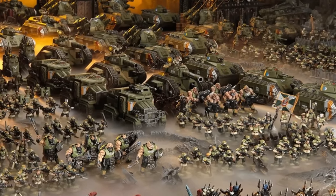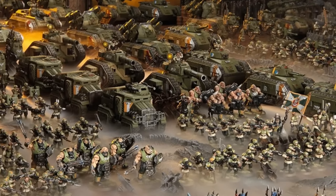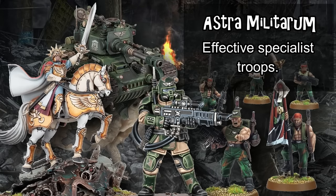This gives them a combination of cheap fast infantry who can hold objectives alongside powerful main battle tanks and some of the game's best artillery units. They also have a selection of specialist ground troops like Kasrkin or Attilan Rough Riders that already have solid offensive stats and can be buffed with Orders to hit well above their weight class.